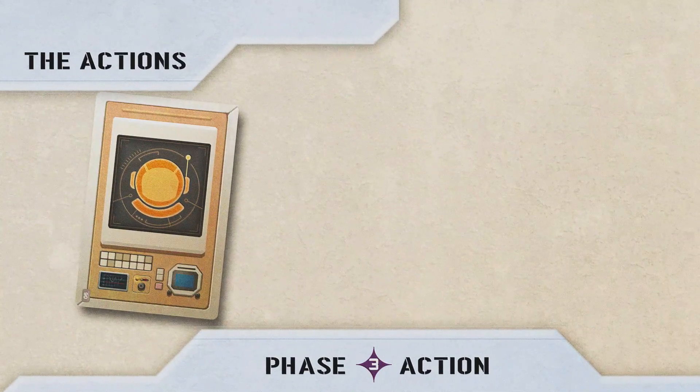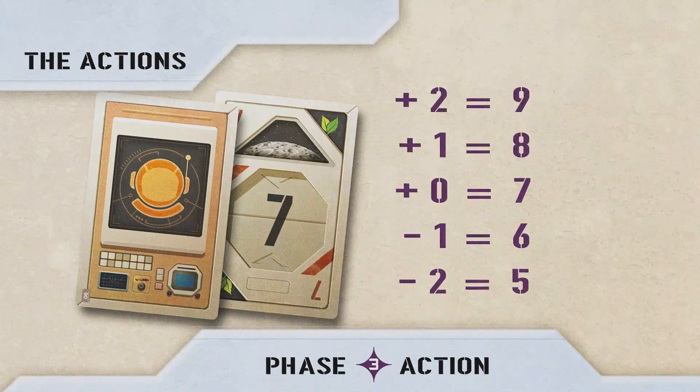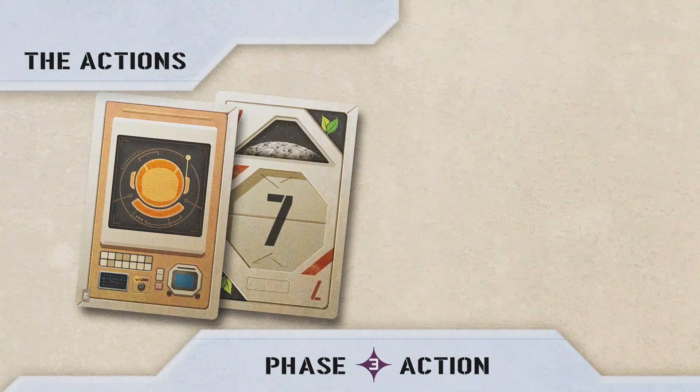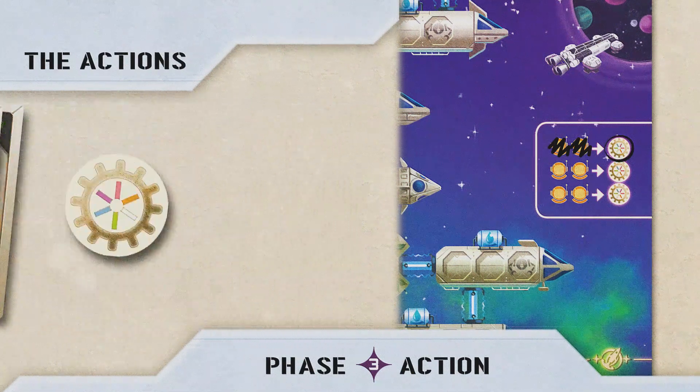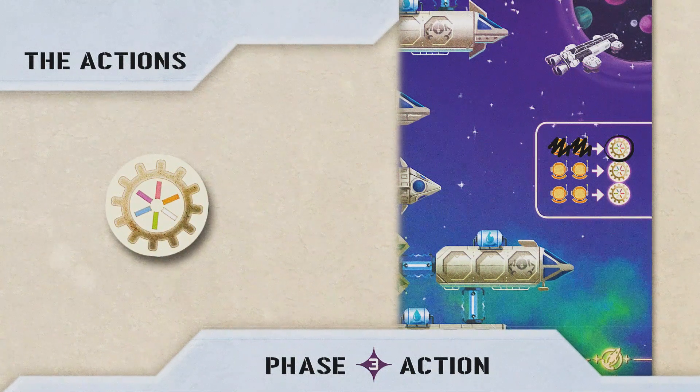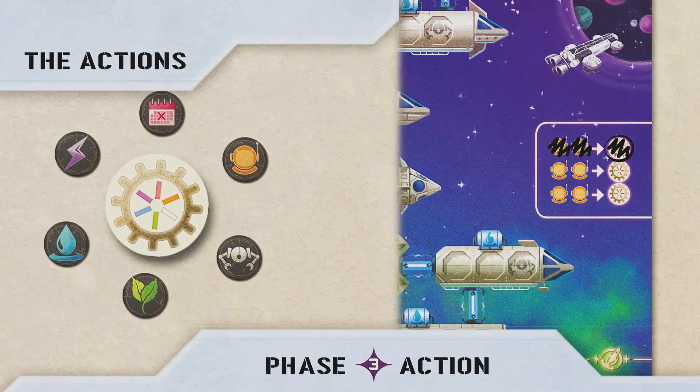Astronaut action: The astronaut action allows you to modify the value of the number of the chosen combination before you write it down: minus two, minus one, zero, plus one, or plus two. Moreover, cross off one astronaut symbol on the right side of your sheet. Whenever you have two crossed off astronaut symbols, circle a wild action symbol. Wild action: You can use a circled wild action symbol whenever you want. To use it, cross it off, then use any of the six possible actions instead of the one from your number-action combination.